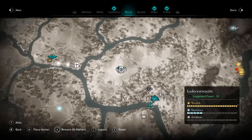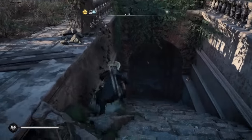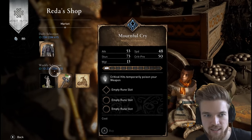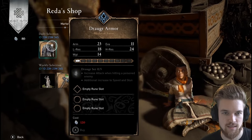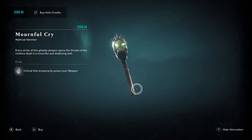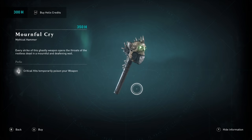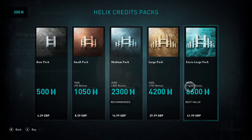That only counts as one runestone though — they're quite rare and scattered all over the world. You can get great armor sets and weapons in the game for free beyond this system, but we're focusing on these shop items for now. What you'll also notice is that these mythic weapons and armor in this shop are the exact same items available in the cash store that can be bought for real money using helix credits. I'm very much against in-game microtransactions, especially after paying $70 for a game, but in this case it's actually useful because you can plan what you want to save your opals up for.